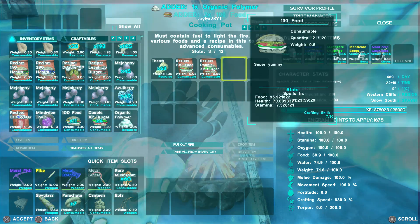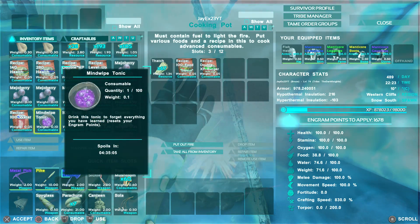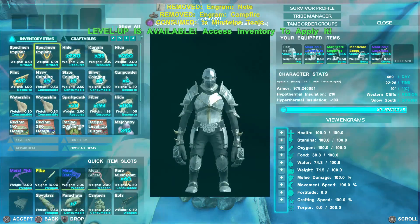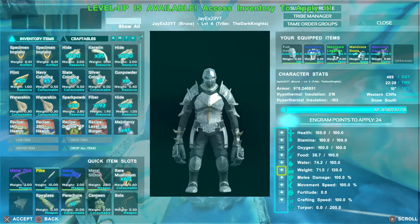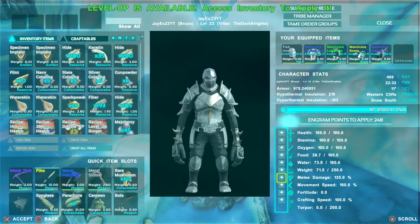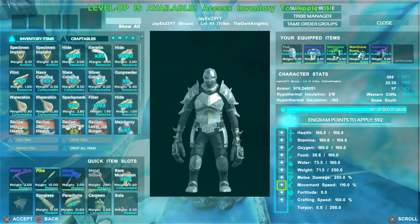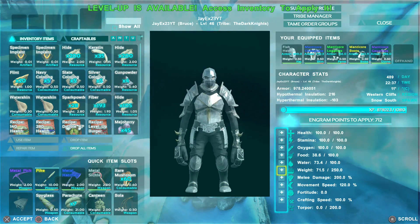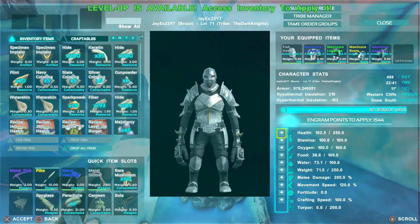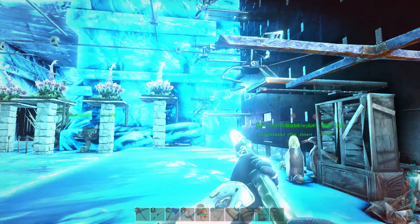Now we're going to take our second mind wipe tonic to get our stats back to normal. There's the mind wipe. Just make sure you don't want to make any more recipes first — you can always come back another day. Now I'm going to reset my stats: 250 health, 250 weight even, 200 melee, 120 movement speed — fast enough to get away from most dinos and most players. I was up at 380 health before so I'm going to try to get it up to 400 to keep it a round number.